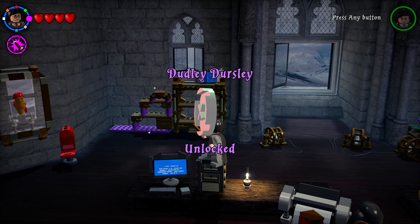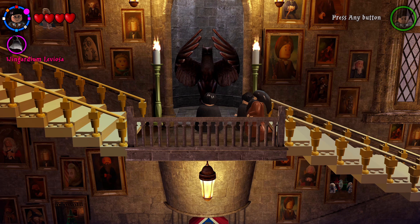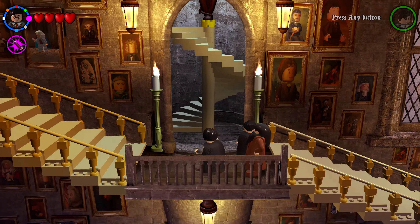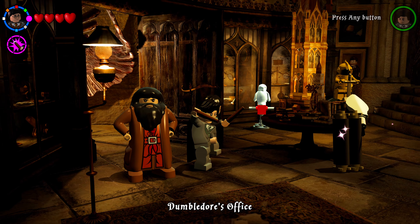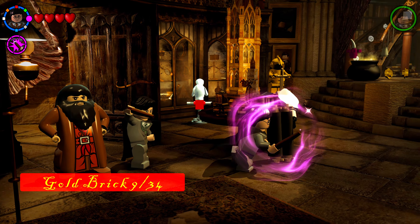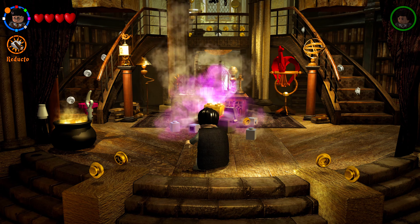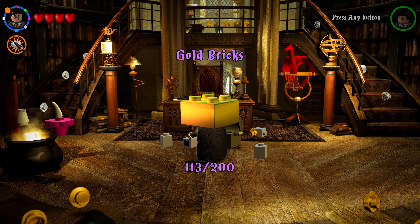Back in the grand staircase, go to the top level — you must have completed all story levels to do this. Interact with the statue to create a staircase leading to Dumbledore's office. Walk straight forward and shoot the reducto lock on the chest to get your next golden brick.